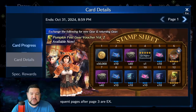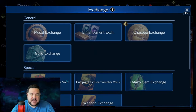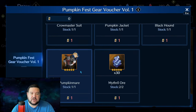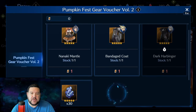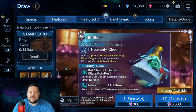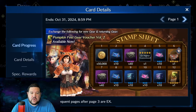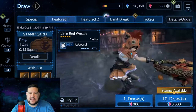The other thing I want to point out is with the stamp card, this time we're looking at volume two on the vouchers, and I do finally know what that means. If you go to the exchange, you can see volume one and volume two vouchers. Basically what you can do is also get old costumes — Glenn's Pumpkin Mare and the Black Hound for Zack are the additional options for volume one vouchers. For volume two, you can get Bandage Coat from Cloud or Dark Harbinger for Sephiroth. Being able to pick up old costumes I think is actually a perfect way to do it — it's a silver lining and something that's pretty nice.